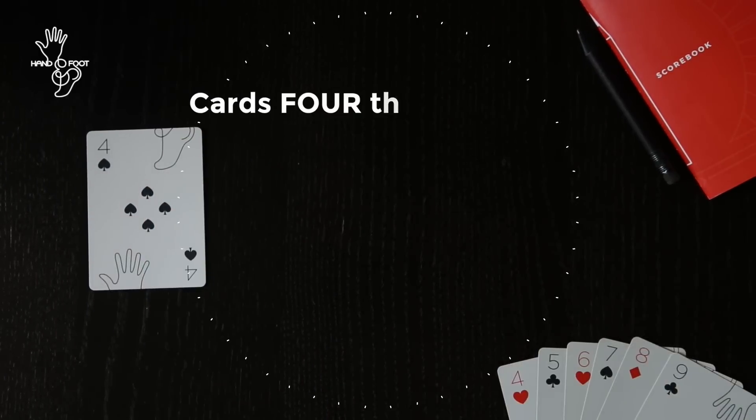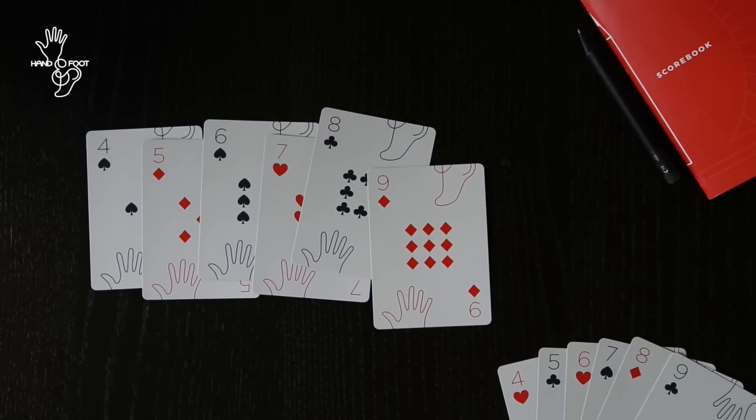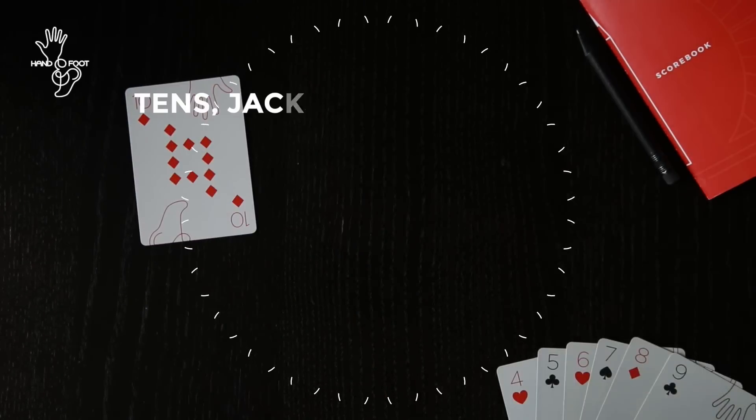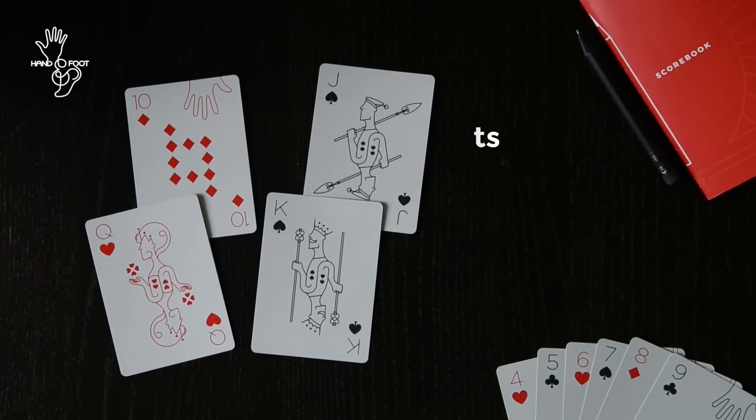Cards 4 through 9 are worth 5 points each. 10's, jacks, queens, and kings are all worth 10 points.